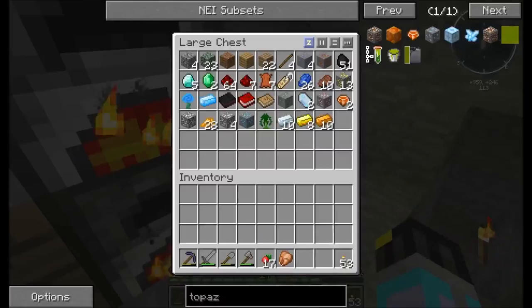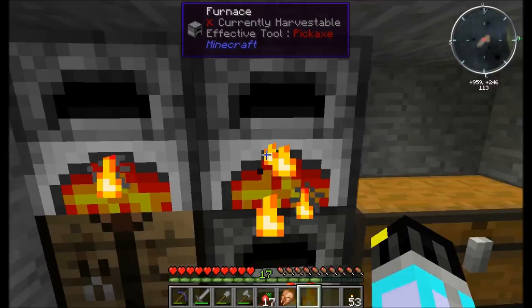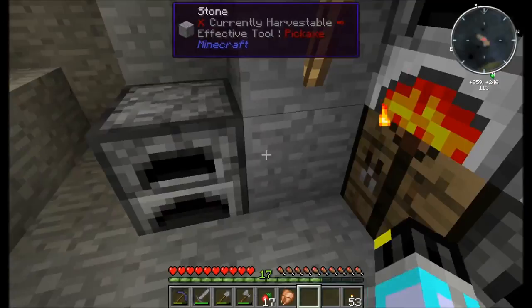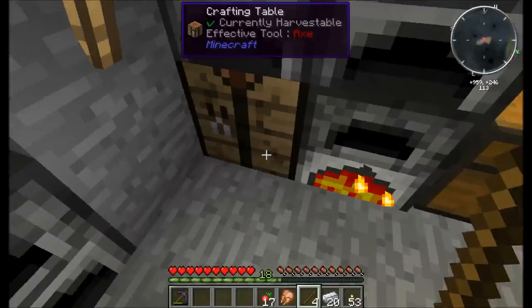Since we last left off, looks like everything with the iron has finished smelting. I thought today we would work towards a Tinker's Construct smeltery, but then again we don't actually have a real house, so maybe we should do that. Yeah, we'll do that. So I'm going to make some iron tools very quickly.